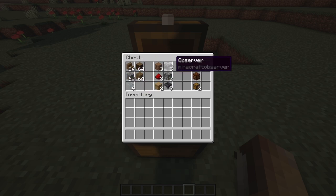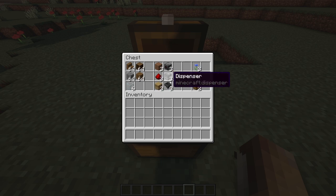You'll also need six glass, three dirt, three observers, three redstone dust, three dispensers, three beehives, three hoppers, three cornflowers, one redstone lamp, and two chests.